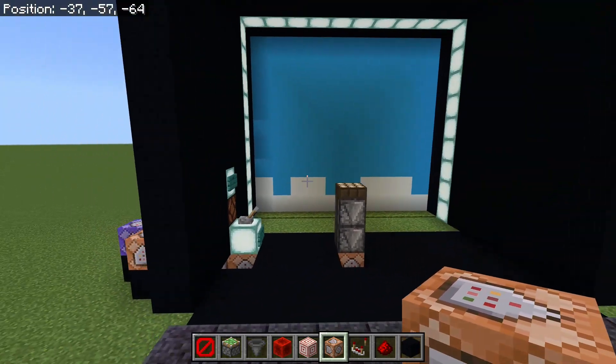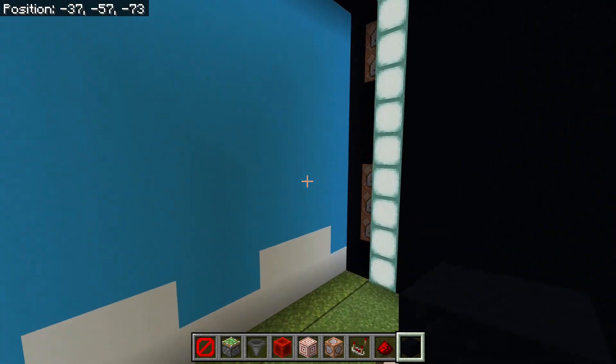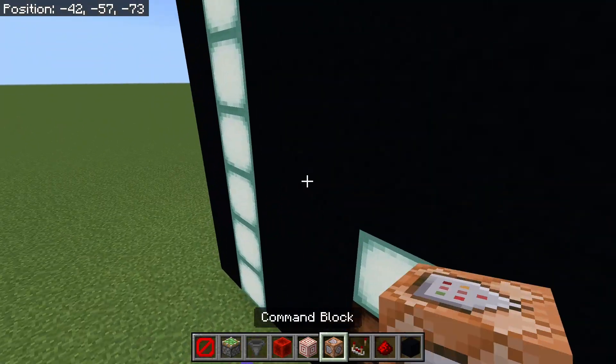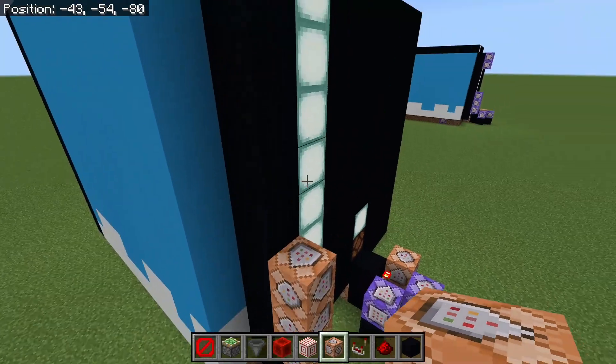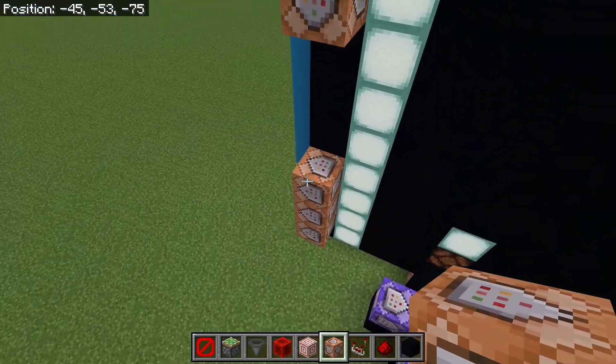Now go to the opposite side of these commands and put command blocks: one, two, three blocks up, then two more.